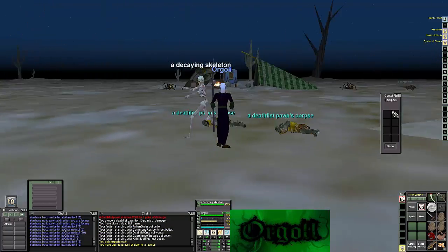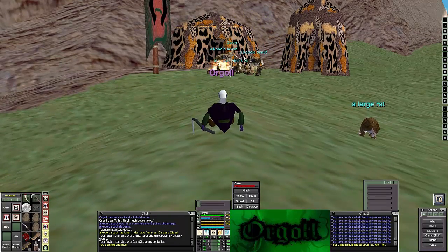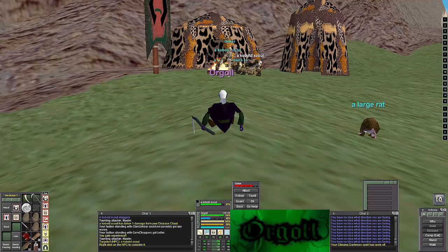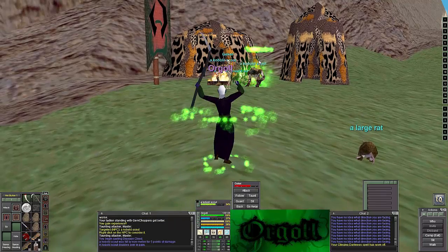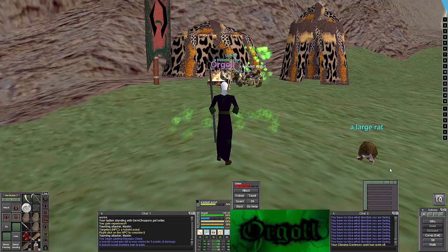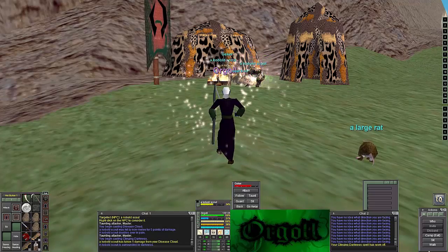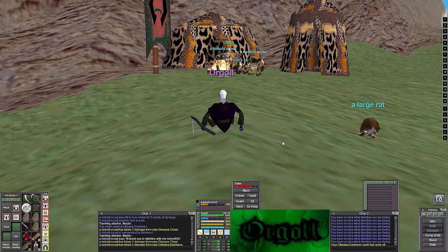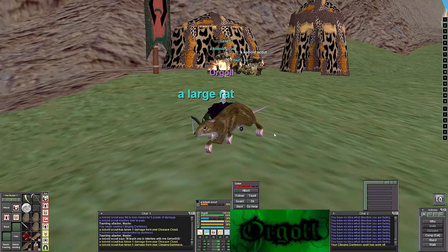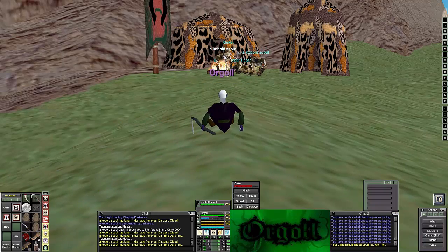There is a 24-spawn — I believe up to 24 or more — of kobold scouts at level four. At level three they're yellow con and they turn blue around level five. You can stay here to level eight if you want, but I noticed the experience slowed down so much that even killing them non-stop it wasn't good for me.